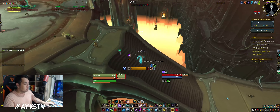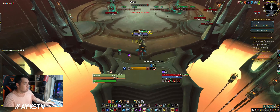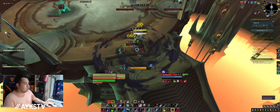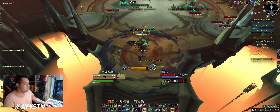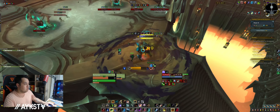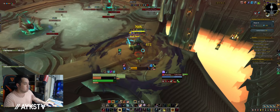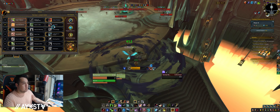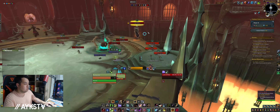One thing you probably just saw is Feign Death. Feign Death is such a good defensive cooldown in here. It lets you not waste a death, and also skip a lot of bad mobs. You'll see later in the run — there's a corridor with like four elites I really don't want to deal with — so you'll see me Soul Shape, blink twice, find a spot in a corner, and just Feign Death.